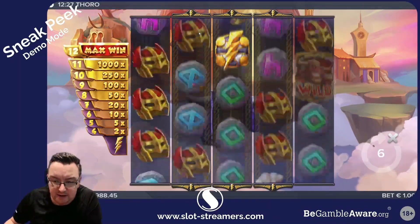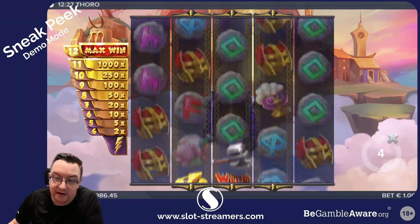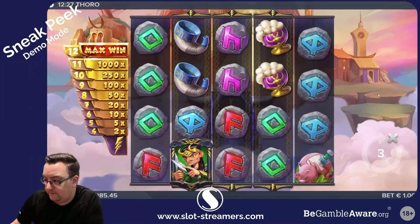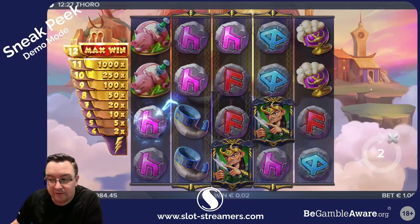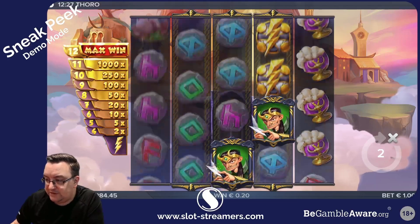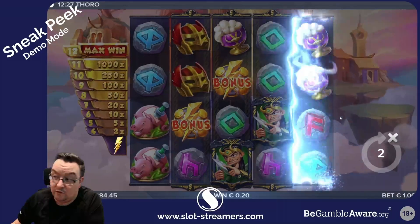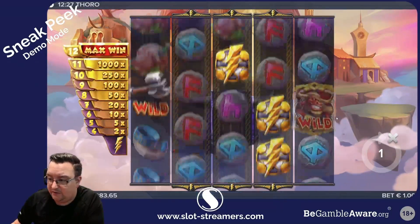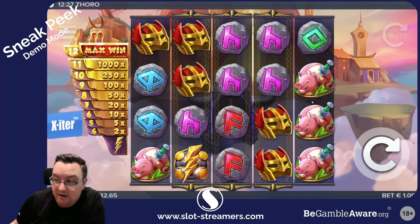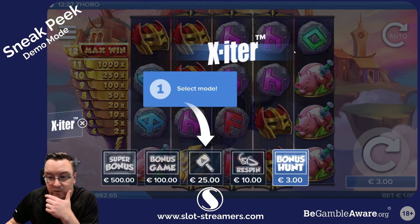Loki on his own doesn't do a great deal. We would be looking at 12 lightning symbols for an instant max win down the side. Once this spins to a finish we'll have a bit of a look at some of the extra bits. We should get a re-spin feature — yes, two Lokis on the board equals a re-spin feature. That landed very nicely today; I was able to display most of the features from the game all in one go.